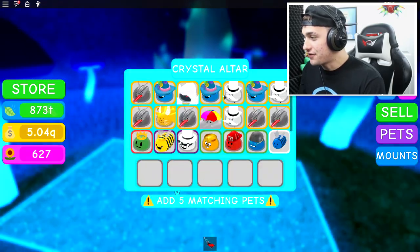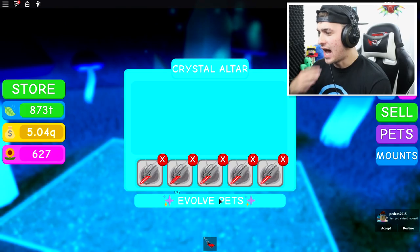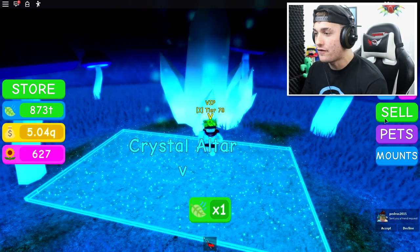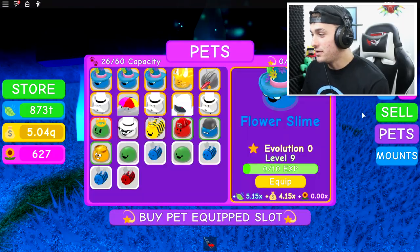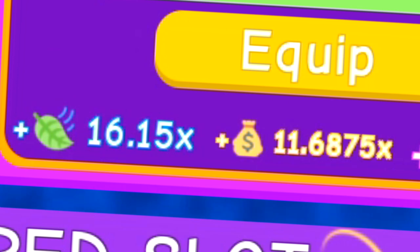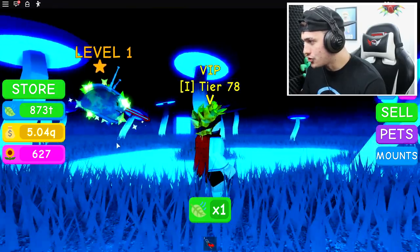It looks like the evolving altar is calling our name. So let's head inside and finally try this out. I managed to get five of these cyborg things, and as long as I put all of these in like this, I can evolve the pet. Slipo Slime is now evolution one! I'm guessing you can take five of those and make them evolution two, and so on. If I come to my pet selection right here, you will see this pet is now incredible. In fact, this is my best pet - just look at the stats difference. It's insane. Wait, guys - it's glowing! It literally has sparkles coming out of it.